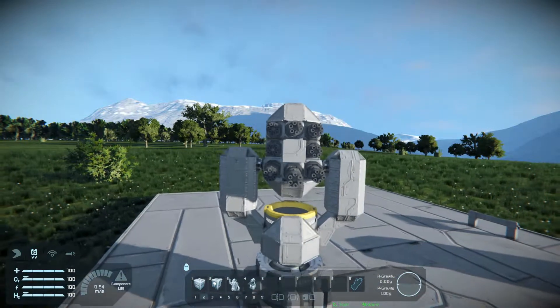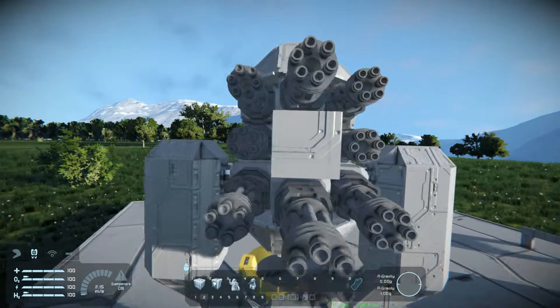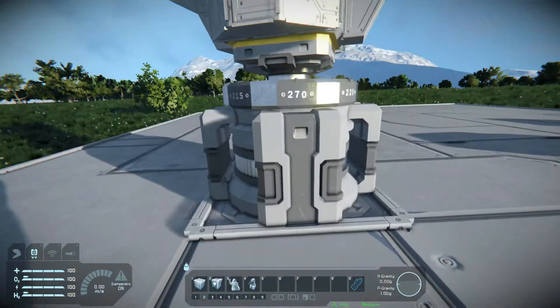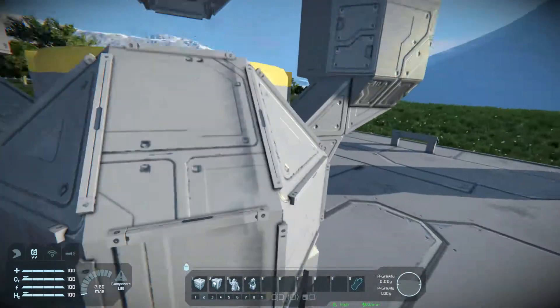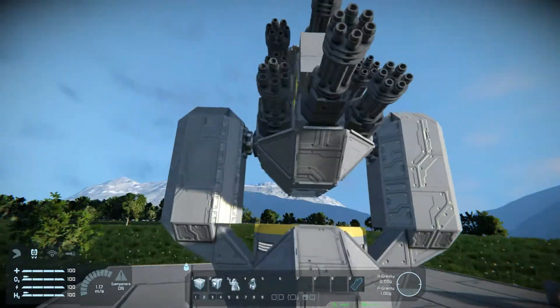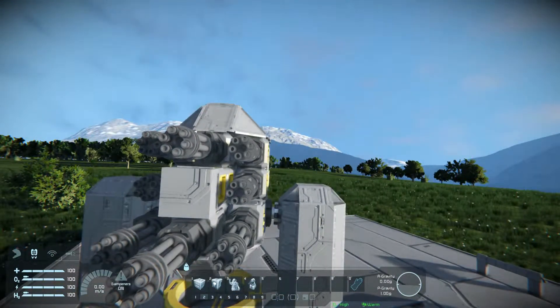Some limitations: if you're trying to build this in survival, it can be difficult because projectors cannot print subgrids. So if you have the rotor on a ship, it'll print the rotor but it won't print the top section. You'll have to put another projector in to project the middle area, and then you may have to project the top area too. If you're building one turret in survival it's not a big deal, but if you're building a bunch it could be time consuming.